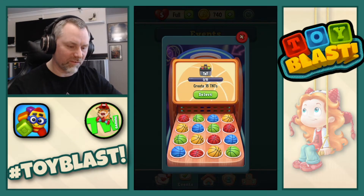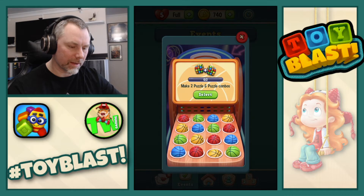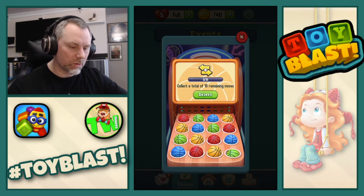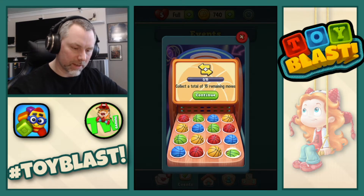What else have we got? Create 15 TNTs. Make two puzzle combos. And the green one is collect a total of 15 remaining moves. Right, we're going to select that one first. Let's see if we can get that one.